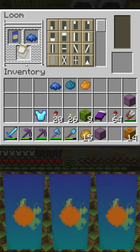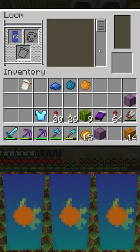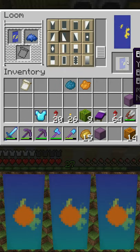Then we're going to go on to a blue bend sinister, which is this shape right here. Then we're going to go on to a blue per bend inverted, which is this shape right here.